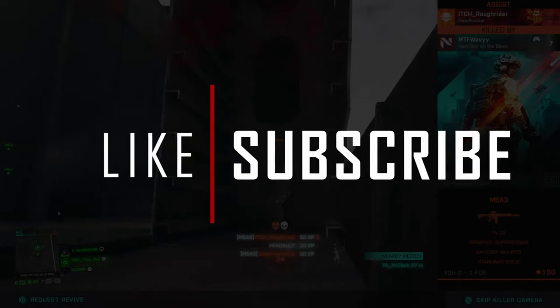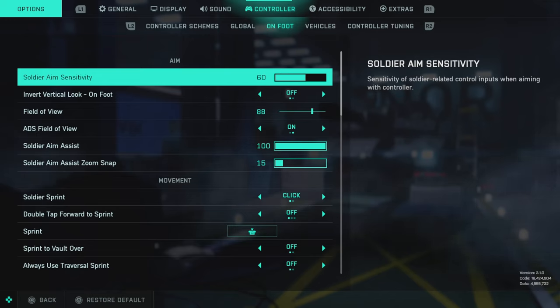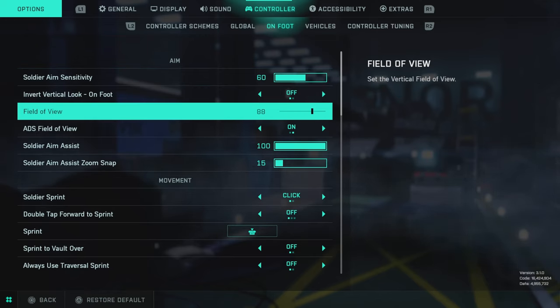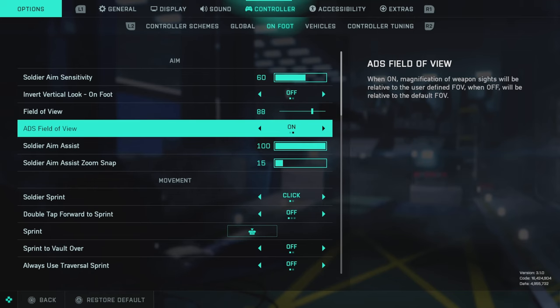Let me know in the comments if this works for you, and maybe consider liking and subscribing if you haven't already. Let's get into it. I like my general aim sensitivity at 60, but everybody's gonna be different. For field of view, I used to play with it higher, but I think it's better down into the mid-to-upper 80s — everything just seems smoother. This has to do with the difference in how horizontal and vertical FOV works.